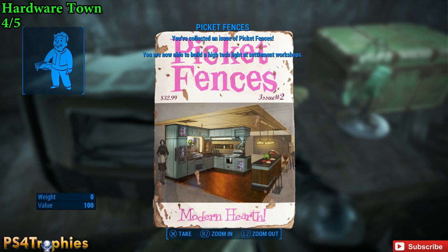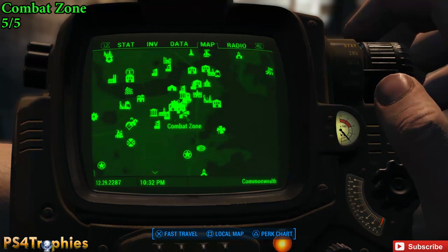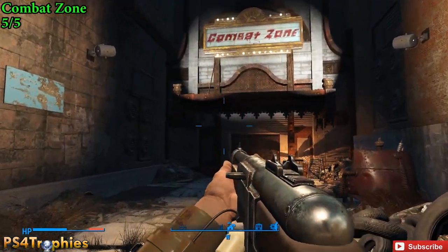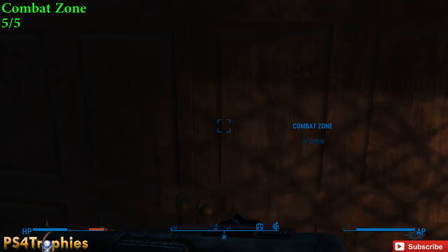Next up is also in Boston — it's the Combat Zone. We're going to enter this area and there's going to be a bunch of people in here you need to kill. This is also an area where — I'm not going to spoil too much — you can get a companion.